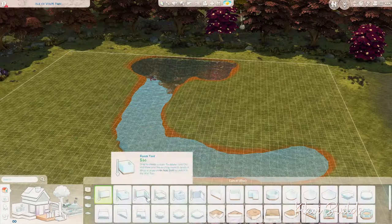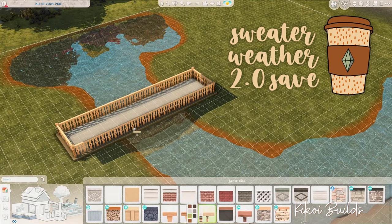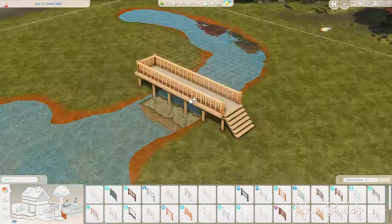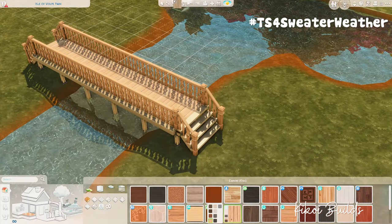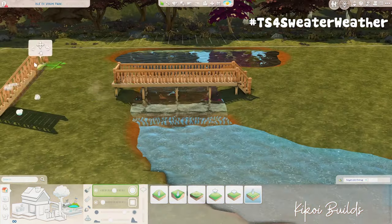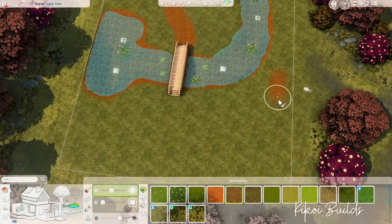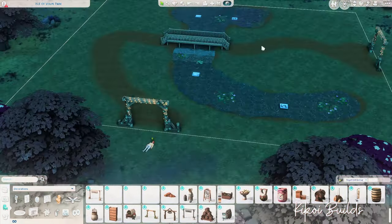This build is actually part of a save file called the Sweater Weather 2.0, a collaboration put together by Mikaela Sims YT. It's called Sweater Weather 2.0 because we did a first installment of this collaboration about two years ago. As the name says, it's a save file centered around autumn, around the fall season.